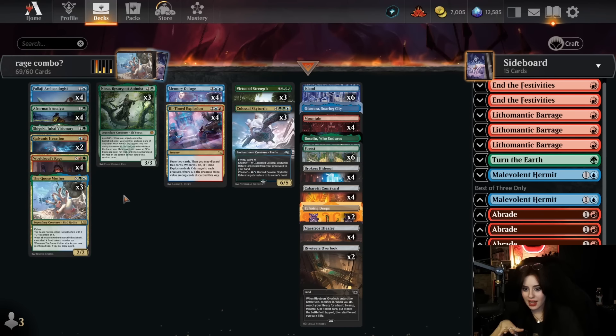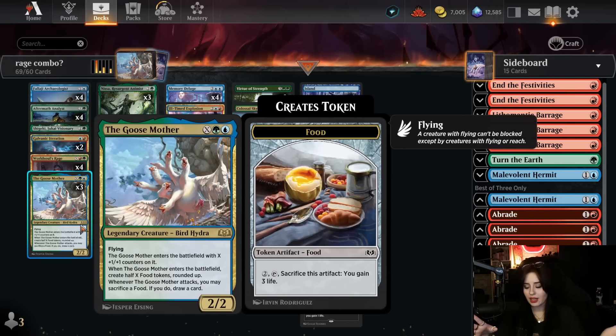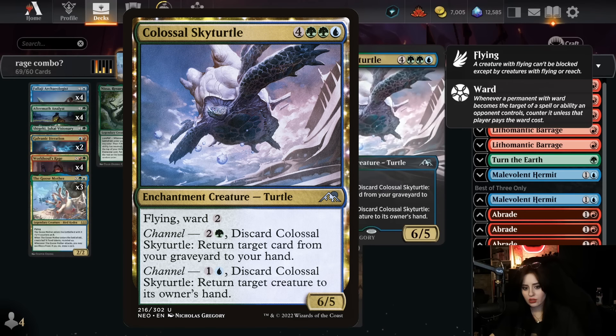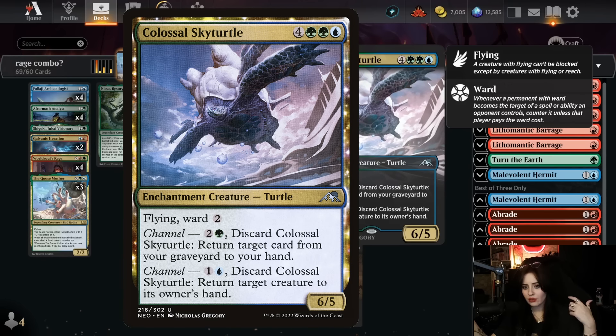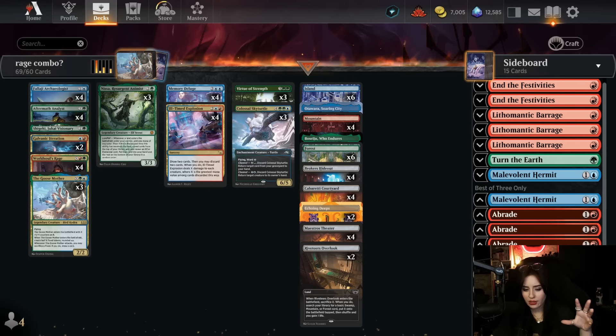One struggle with this deck is aggro, but we do have Explosive in the main — it deals X damage to each creature where X is the greatest mana value among cards discarded after you draw two cards. That gives a little board wipe. I also have my Goose Mother for resilience against aggro — she's great value once you have a bunch of mana. Another nice card is Colossal Sky Turtle, because with all the self-mill you can grab whatever spell you need from the graveyard — a Rage you milled by accident, a Memory Deluge, or an Analyst.